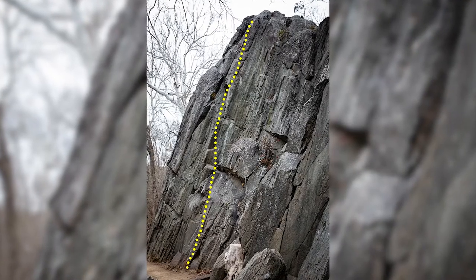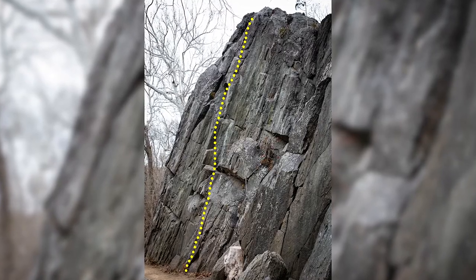Next is one of the last climbs done here: Wish Come True. You start up this white streak and go up onto a ramp, and then you are moving, shifting weight on the arete — left, right, left, right — climbing the arete all the way to the top. When we first did it, we did it in one day and on the second try. It is 11D now.